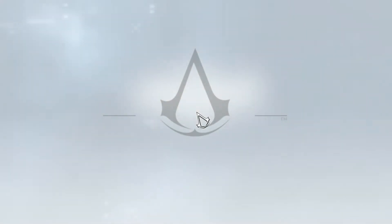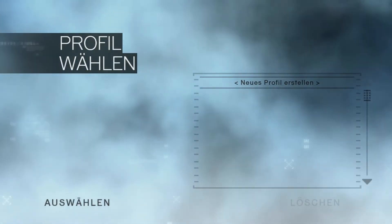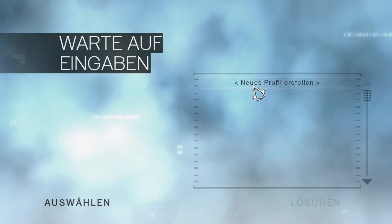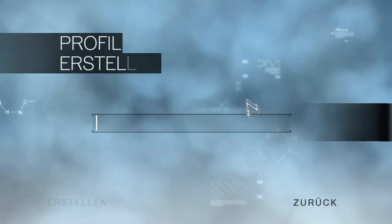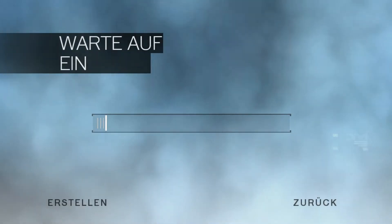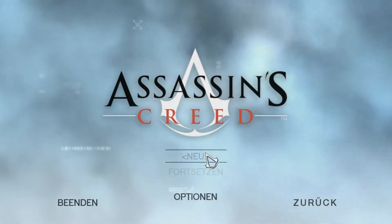Assassin's Creed. Beliebige Taste drücken. Profil wählen. Neues Profil erstellen. Warte auf Eingabe. Gut. Dann werden wir ein neues Profil erstellen, und wir nennen dieses Profil, dieses ganz neue, einfach mal mit der Abkürzung Ilu. Und erstellen das. Und wir haben noch gar keinen Spielstand.